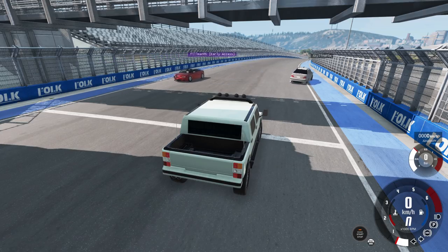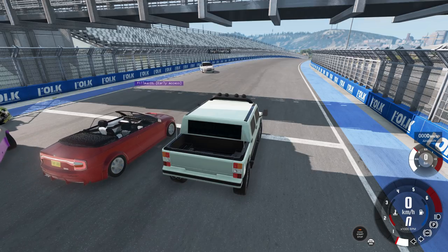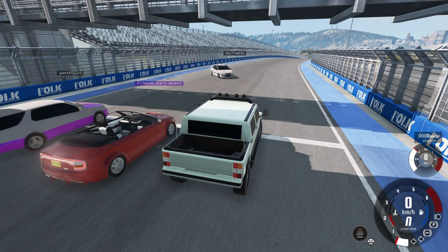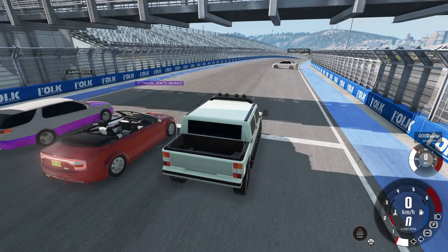Skyline Fox came in last in race one. The group looks for an event that suits his car. They consider drifting, but most cars are all-wheel drive, which is harder to drift than rear-wheel drive.